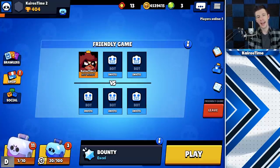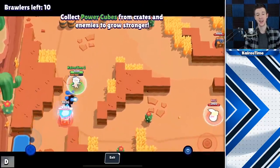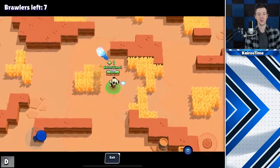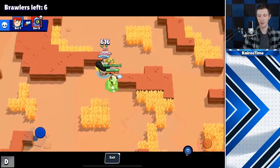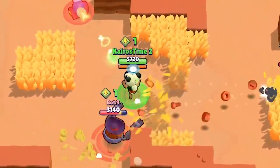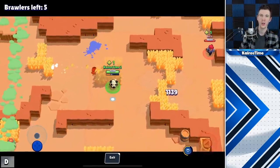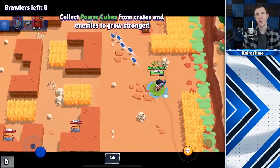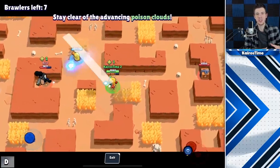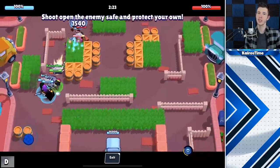There are also several attack animations that have been remodeled and made to look a lot cooler. Number 14 is Nita's attack — it sends out a really cool looking shockwave. When she spawns her super bear, there's actually a giant bear footprint on the floor. With her star power, if she heals her bear or her bear heals her, a little green health connection appears between the two of them. Colt's attack animation is change number 15, with much cleaner looking bullets. Jessie's is 16, sending out cool little shock effects. Number 17 is Brock's attack animation, which also looks a little different.